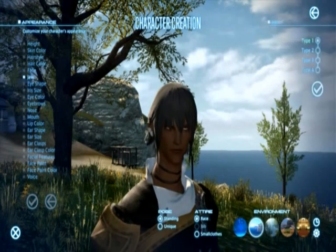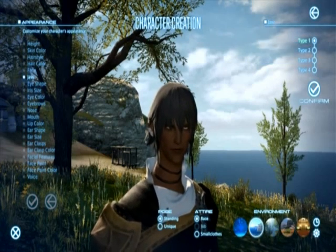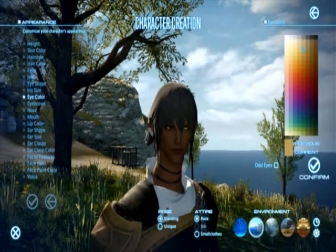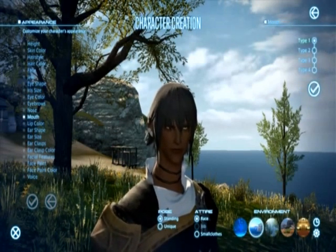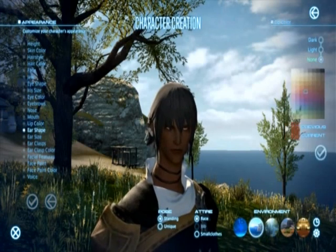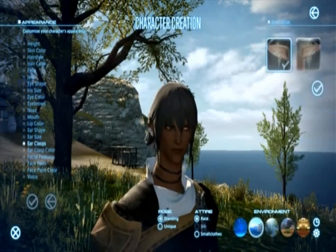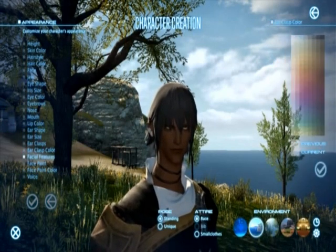You can choose the facial features — different jaw types, eyebrow types, mouth, and nose. It kind of reminds me of the customization in games like Skyrim or Oblivion. You can also change the color of the eyes — pretty nice, any color too. Different types of eyes, and you can change the type of ears you have. With the Elezen you have kind of an earring-type decoration on the ears, and you can even choose the color of those earrings.